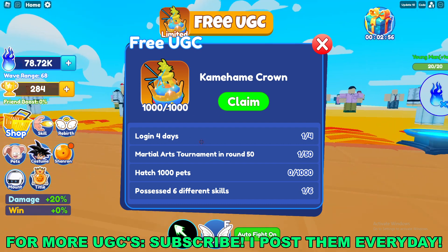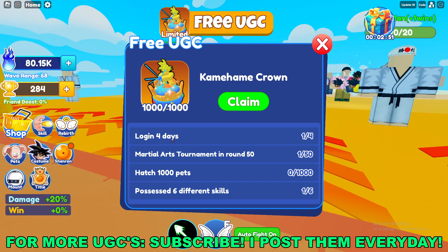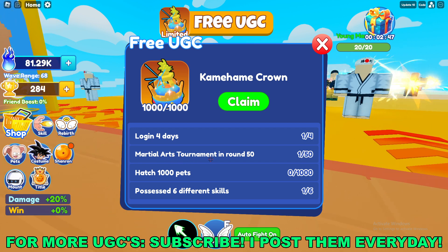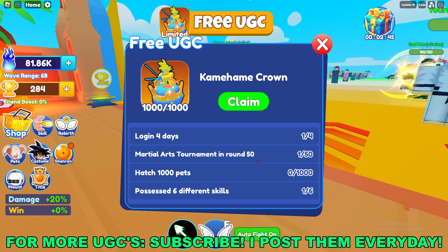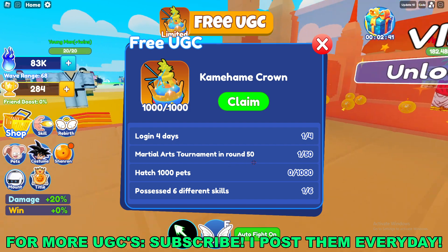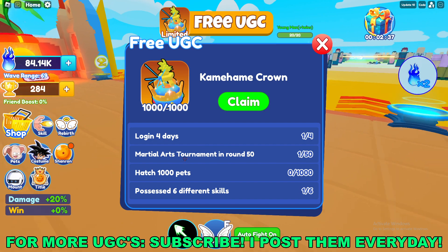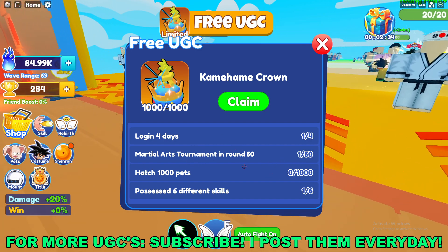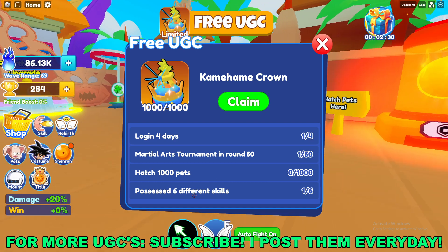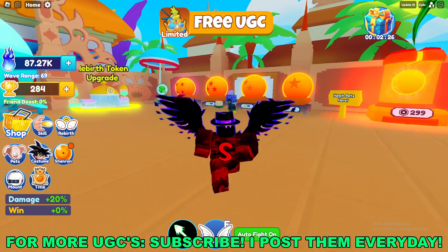There are four different tasks that we have to complete to get the UGC: login on four different days, martial arts tournament — get to round 50 (do 50 rounds, I guess), hatch 1000 pets, and get six different skills. Complete all of those to unlock the UGC.